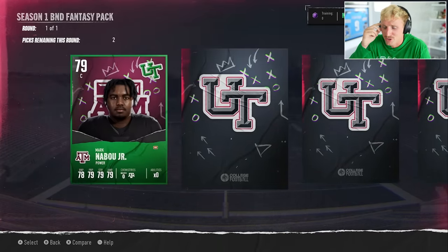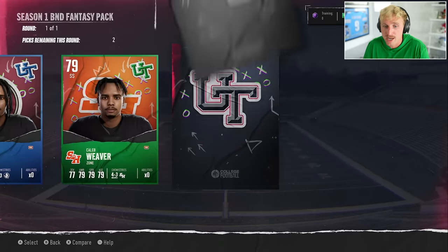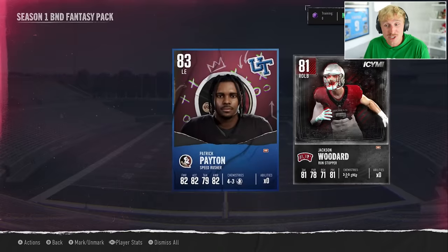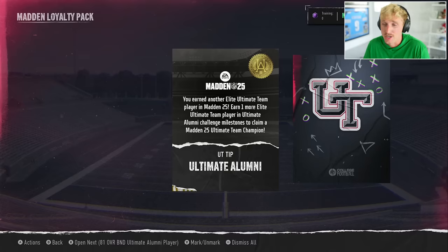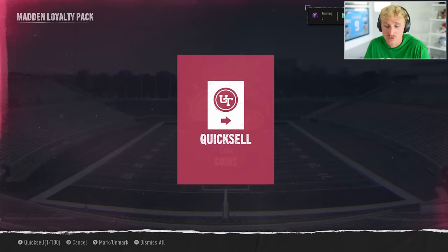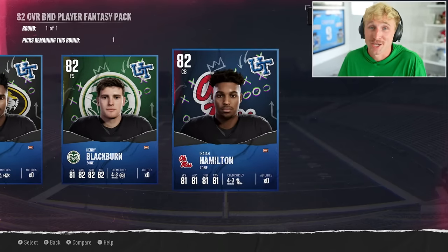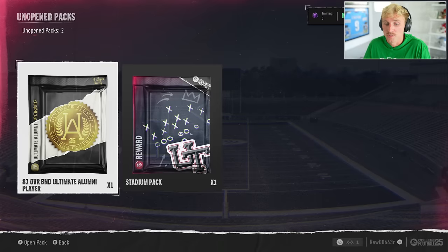This Madden loyalty pack comes from the Ultimate Alumni Solo Challenges. We earn an Elite Ultimate Team Player and it's 2,000 coins total — I'll quick sell that. We also get an 82 overall unauctionable player fantasy pack with choices: Caden Green, Henry Blackburn, Isaiah Hamilton. Offensive line is very expensive, so we're taking Caden Green, Mizzou left guard. We've got an 81 overall Ultimate Alumni player as well. And a Stadium Pack — all I'm looking for is a rare or popular stadium. Oregon Ducks Stadium is pretty expensive because it's a cool stadium, but this one is not. That leaves us at 106,120 coins.